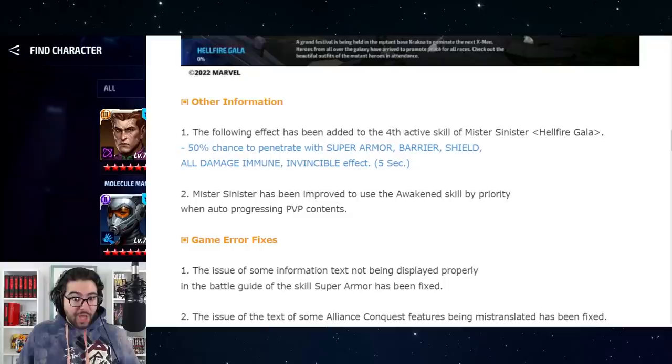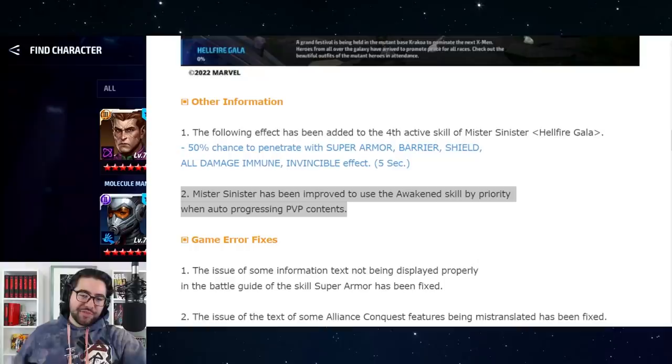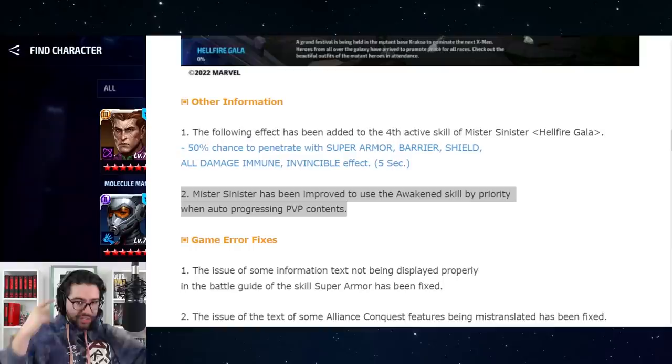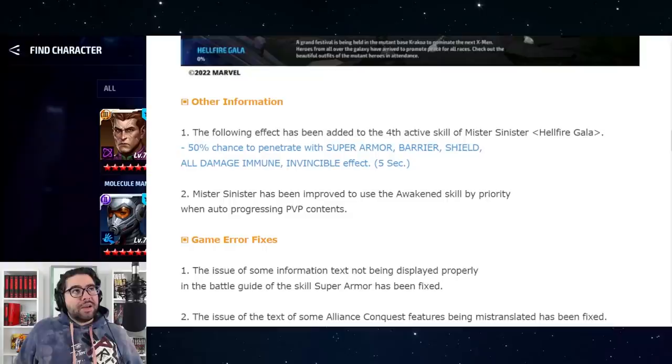They're also addressing the AI rotation issue that content creators pointed out — Mr. Sinister has been improved to use his awakening skill by priority when auto-progressing PvP content. It seems somewhere in the rework code the AI wasn't recognizing the awakening skill, perhaps still treating him as a Tier 2. The eternal optimist in me hopes this signals we could eventually get custom skill rotations for Alliance Conquest — after six years of asking.